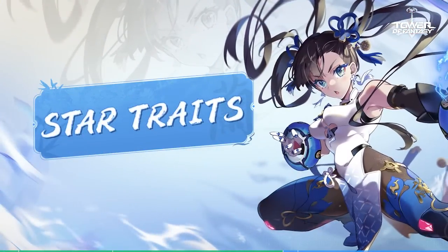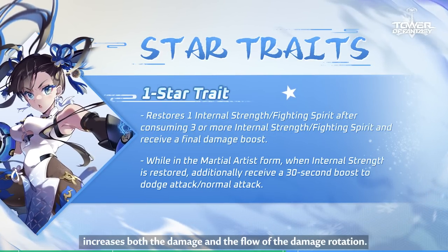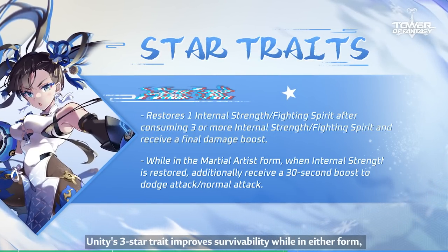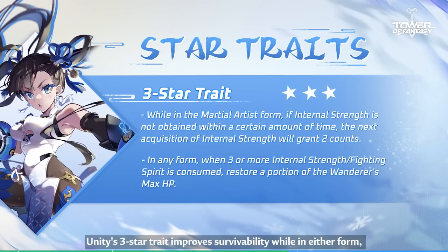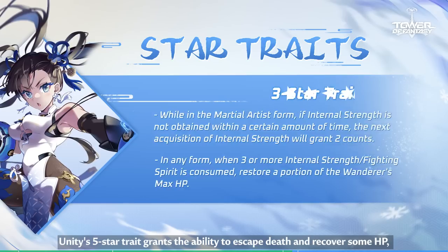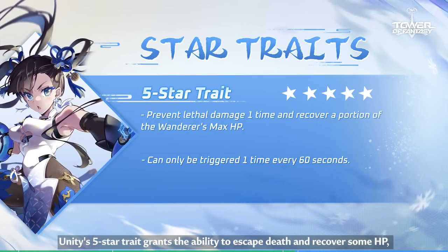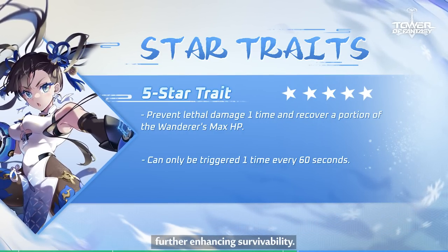Part 3: Yulan's Star Traits. Unity's 1 Star Trait increases both the damage and the flow of the damage rotation. Unity's 3 Star Trait improves survivability while in either form, as well as the Martial Artist Form's internal strength acquisition. Unity's 5 Star Trait grants the ability to escape death and recover some HP, further enhancing survivability.